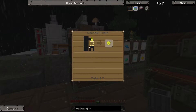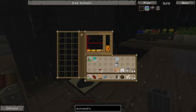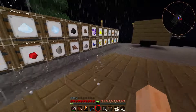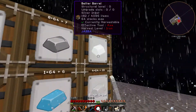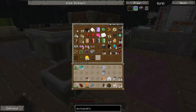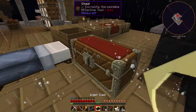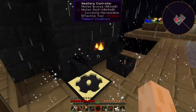Let's build ourselves an Automatic Sieve. We need some invar and some electrum. That's just Thermal Foundation stuff. I've got some gold already present, so if I get like six silver — one, two, three, four, five, six — that should be enough to make a gear.